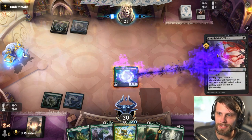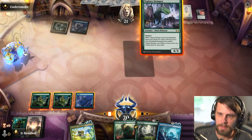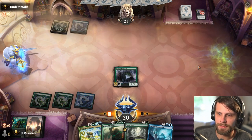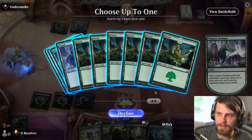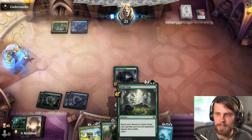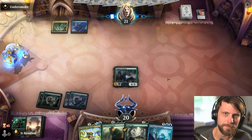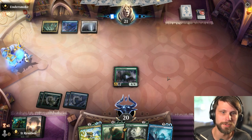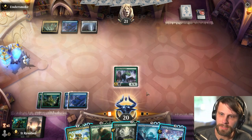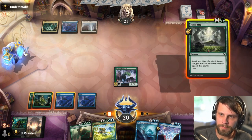This is going to be an interesting one. Looks like maybe Esper Control-ish. I think I'll play the Topiary Stomper — if they kill it they kill it, but more importantly we get the land because that opens up the Cultivator next turn. We could have Field Tripped, which is also a reasonable play — sometimes Esper decks run Duresses and things like that, so there is some value to getting that down early.